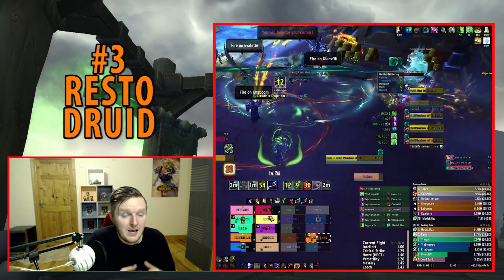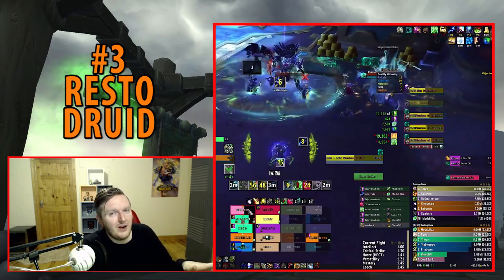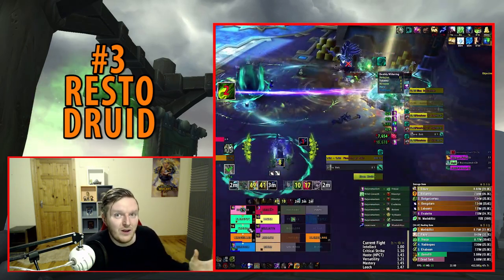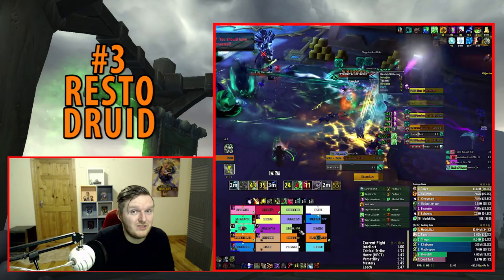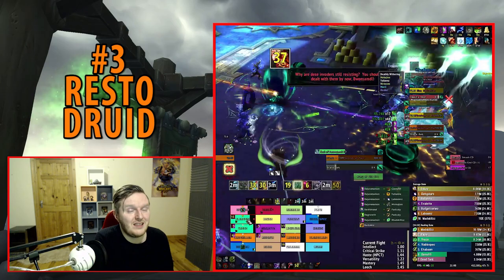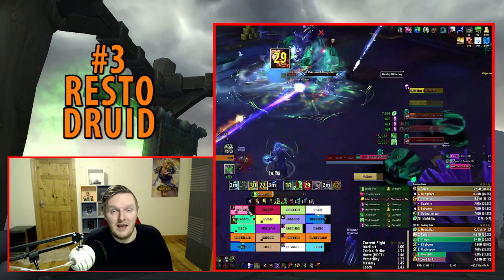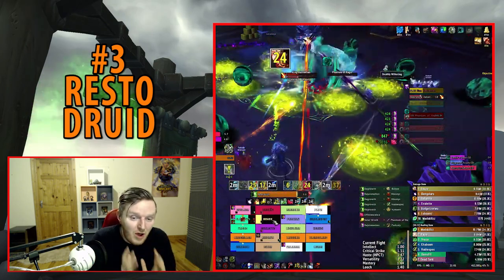It's no longer about Rejuvenation spam — it's about planning: do you cast Tranquility here and extend the HoT with Flourish? Do you use Flourish alone with Tree of Life? Do you use Innervate with the Lively Spirit Azerite trait for a big Intellect boost combined with Berserking, then follow with Flourish and Tranquility later? Squeezing in Tree of Life at the right moment? Knowledge of the fight and cooldown chaining is essential.